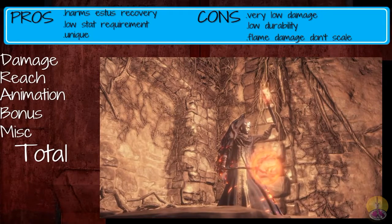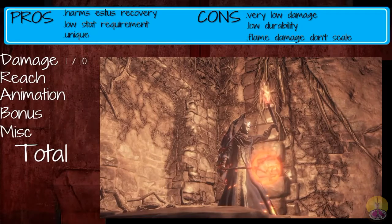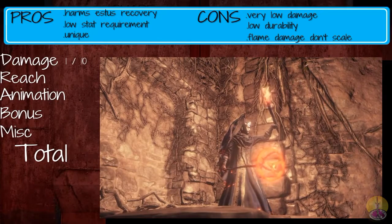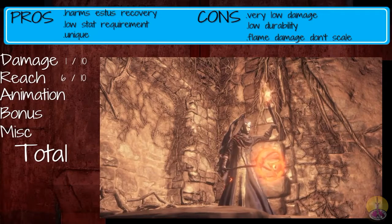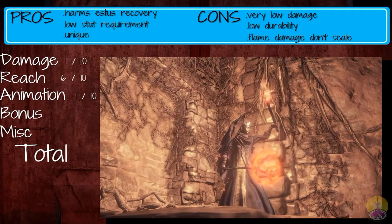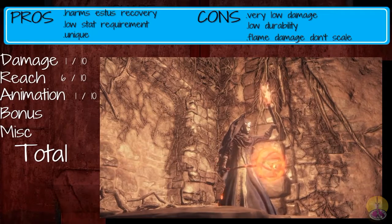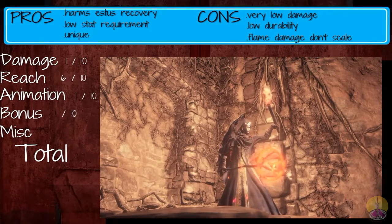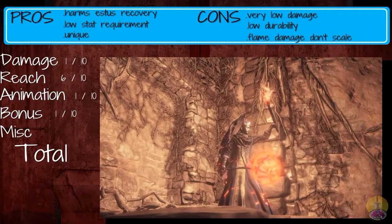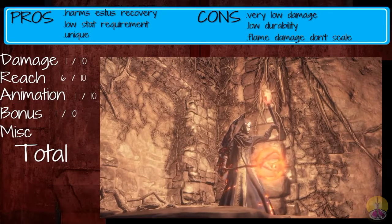Moving on to the score. Damage gets a one out of ten — this weapon has very poor damage; the broken straight sword gives it a run for its money. Reach gets at least six out of ten — it's longer than a longsword, but not by a whole lot. Animation: one out of ten. It has no new animations; it borrows everything from spear animations and it's not even a spear. Bonus: also one out of ten — it is a truly atrocious bonus with really, really bad bonus damage.